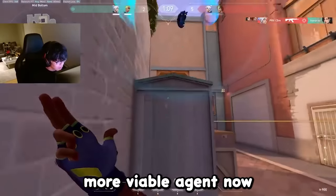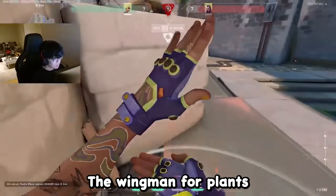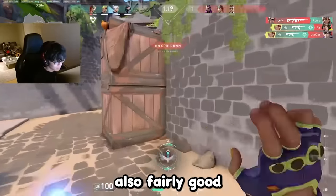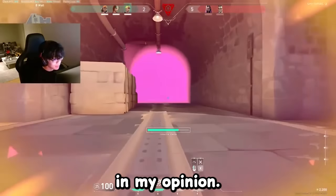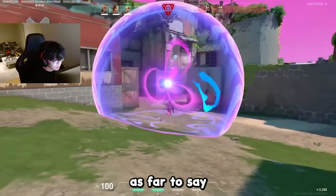In 11th place, we got Gekko, who after their buffs I think is a much more viable agent now. Especially on maps like Lotus or Sunset, the wingman for plants and defuse makes Gekko a really solid pick. Dizzy is also fairly good for information and can be used multiple times in the same round, and the ultimate is probably the best part of Gekko's kit. It basically guarantees your team gets a free site, and I would actually go as far to say it's better for a site take than Killjoy's ultimate currently is.